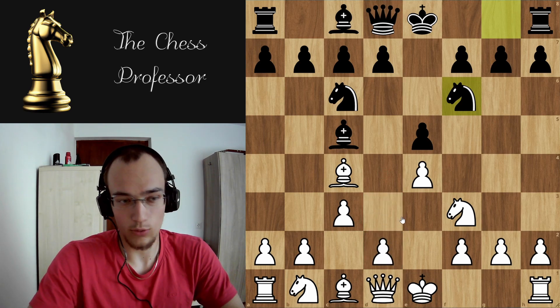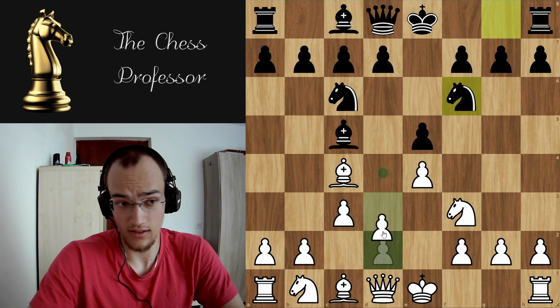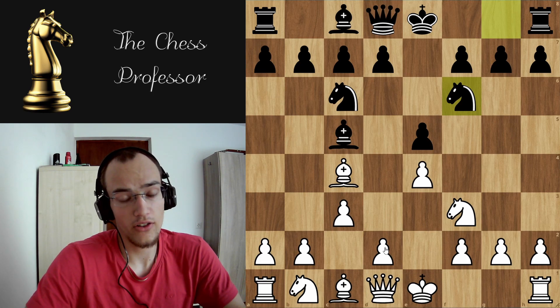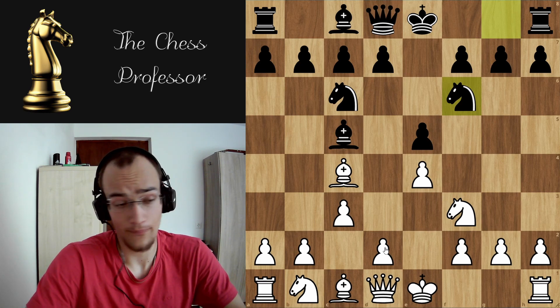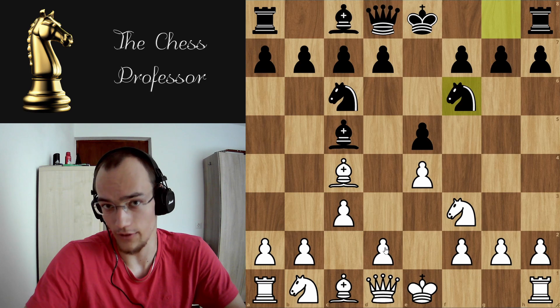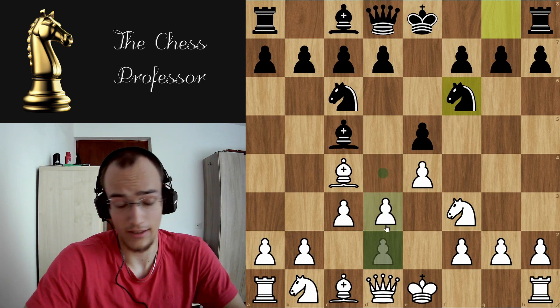Under 2500 rating, this is in my opinion the best option, because even if they know all the theory, they're still not going to get a forced draw or a completely simplified position. There are still going to be a lot of pieces on the board, so you can still try for the win. That's why, in my opinion, d4 is the best move and we're going to look at it.